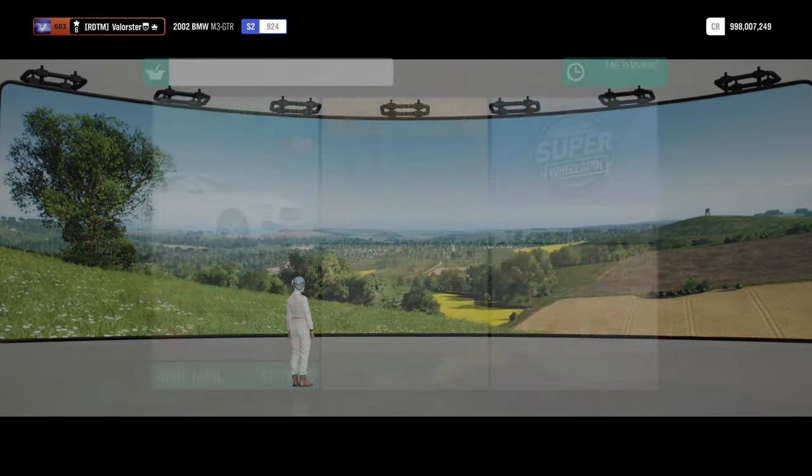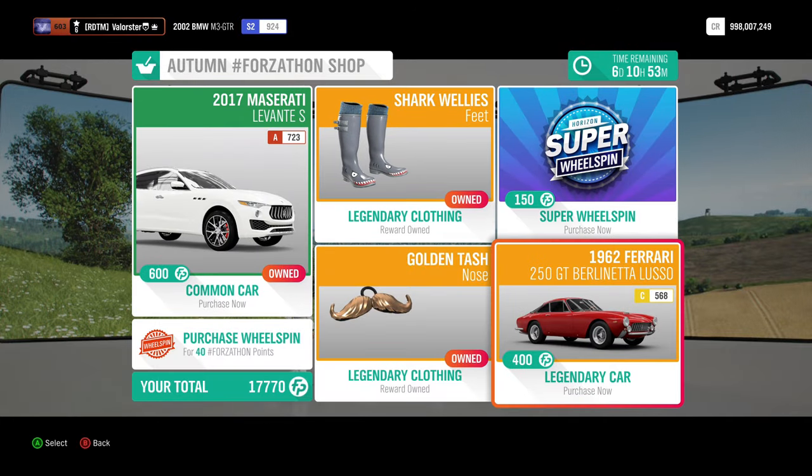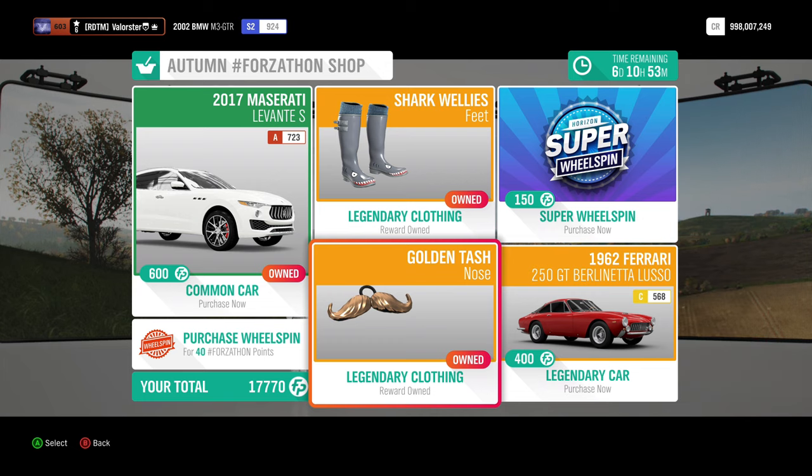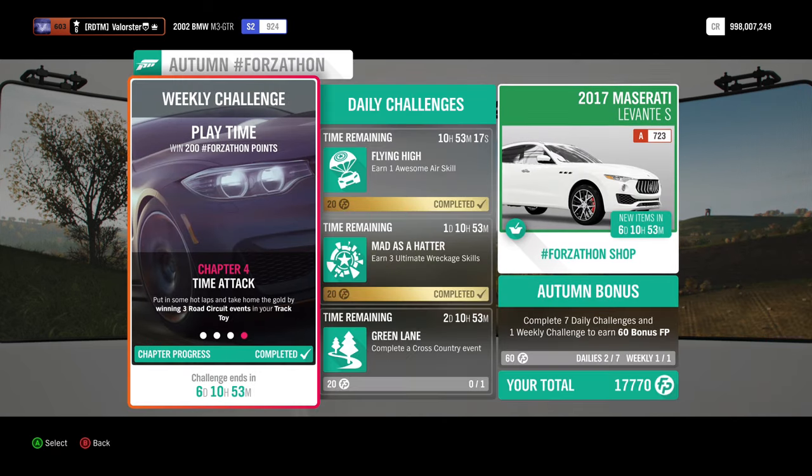Now let's go over the Forzathon and also over the championships. In the Forzathon shop there are two cars — that's nothing new — also wellies and a golden dash. Let's have a look at what we need to do for the weekly challenge: we need to own and drive any track toy vehicle.